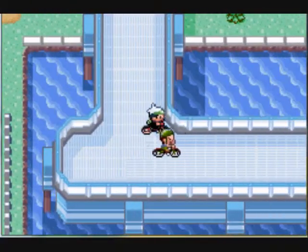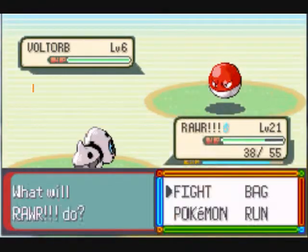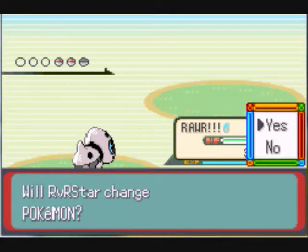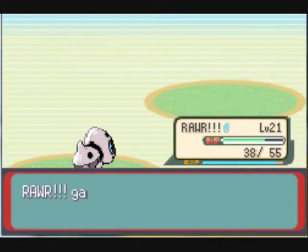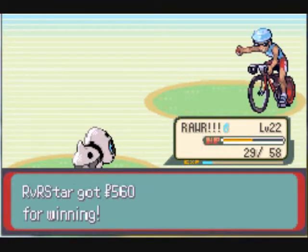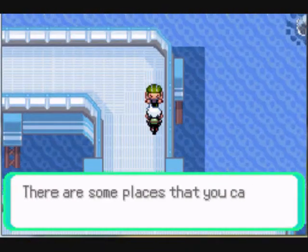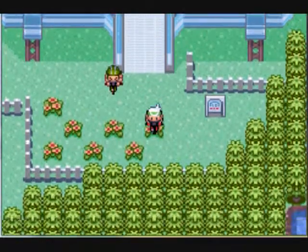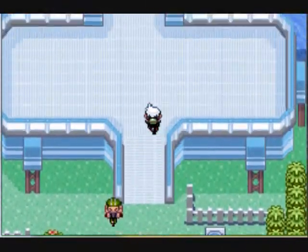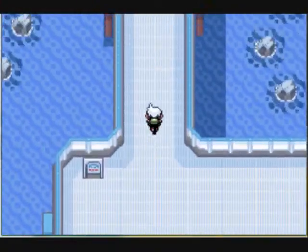Now I'm battling this person, all that jazz. This guy only has like three Voltorbs and they're all level 6, so it's not that big of a deal at all. Rar is gonna be able to get to level 22, I believe — I'm level 21, then level 22, and I still don't kill that stupid Magnemite. I'm gonna talk to this guy randomly, and I get to the end of Cycling Road on this side, so I'm just gonna head back.